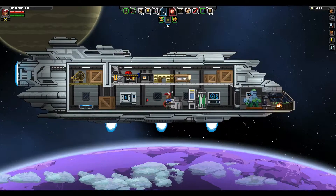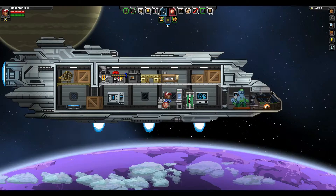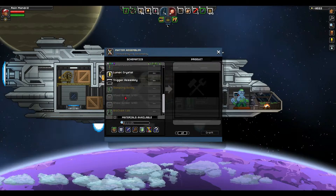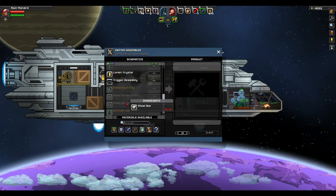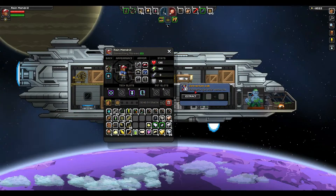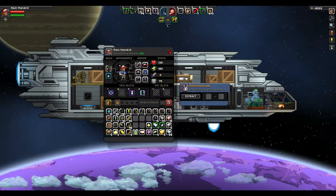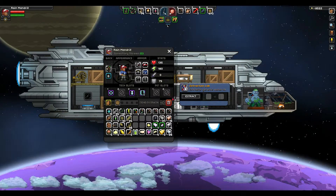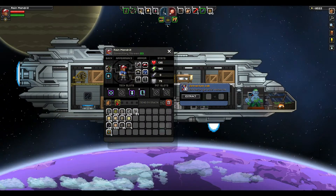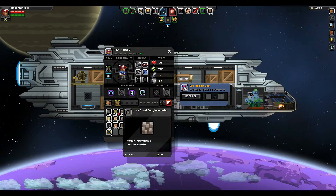We're gonna pick up today with the Fracking Universe mod. Last time we built the matter assembler, which lets you build new weapons and other labs, and then we built the extraction lab, which extracts genetic material. That's where we left off, and it told me I'm supposed to put some dirt into the extraction lab. So let's do that and see what happens.